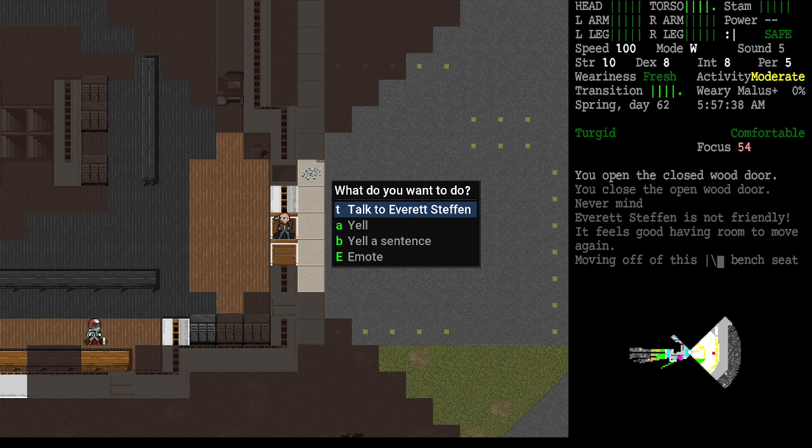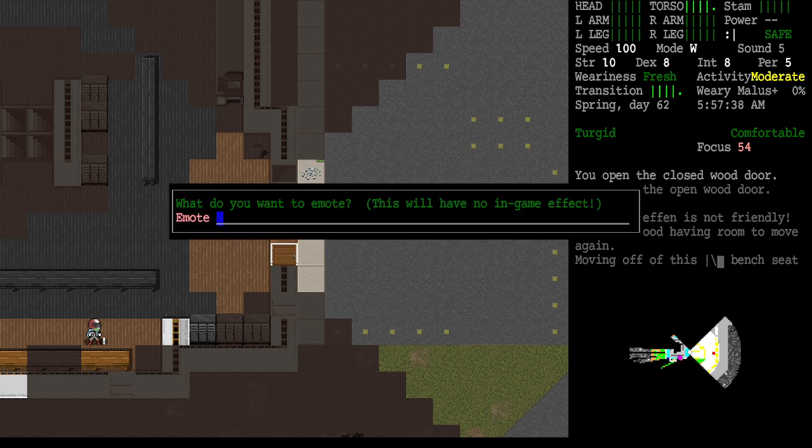Yelling is a way to scare away geese or dogs, or to call slimes toward you, or attract a zombie lurking in an area toward you. 'Yell a sentence' doesn't have any particular use — it's just a role-playing thing. They've actually added to the 0.H candidate the option in this menu to think about something quietly to ourselves, which is a much-requested feature for YouTubers who want to do some role-playing.